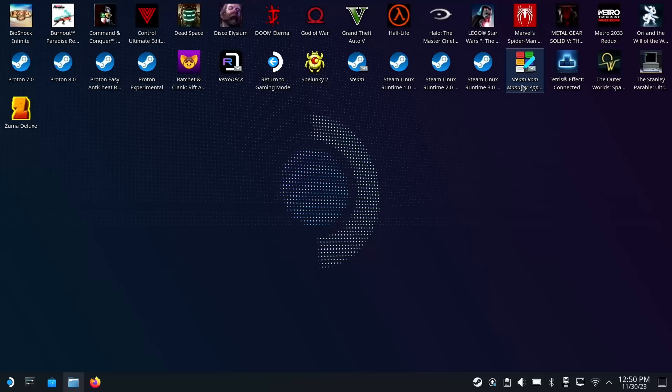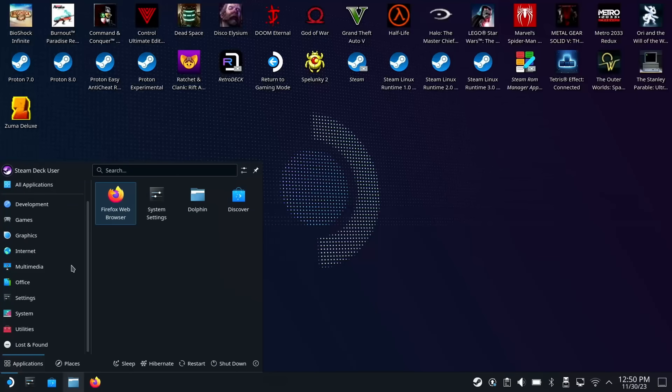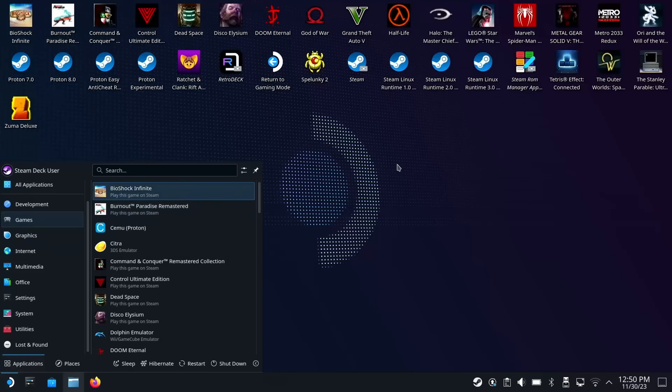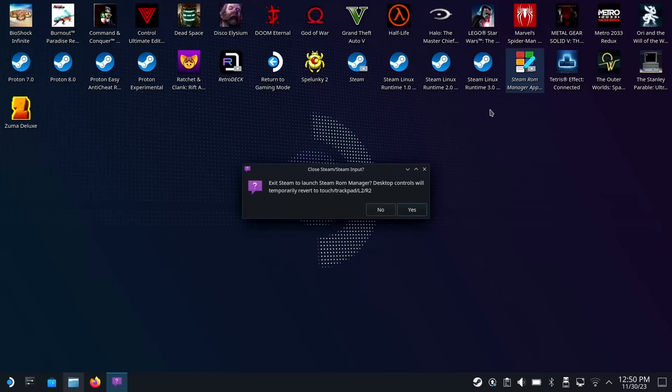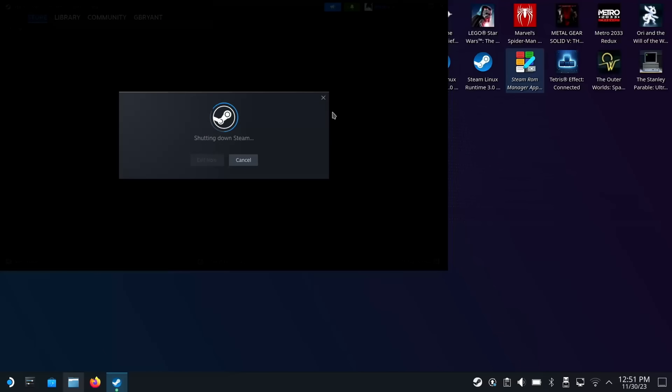Now I'm going to go over to Steam ROM Manager. You can launch your games through Xenia directly, but if you want to run them in Steam, the best way is to use Steam ROM Manager. We're going to hit Yes to close Steam, because Steam ROM Manager needs to modify some files.